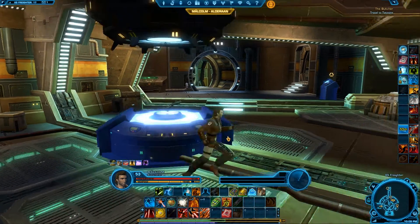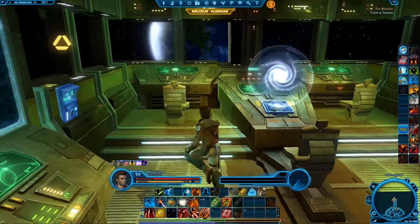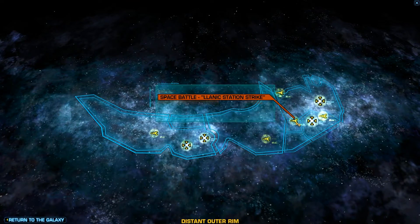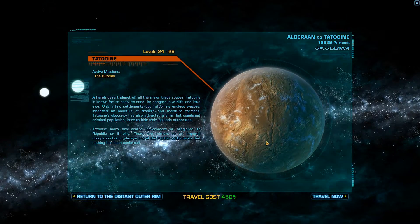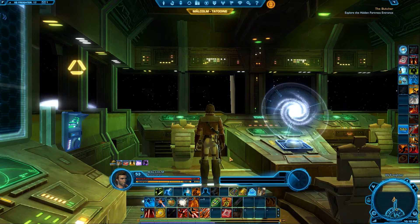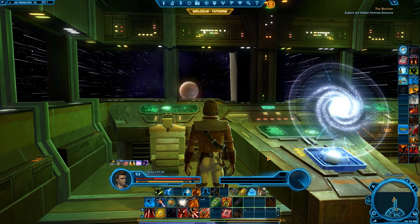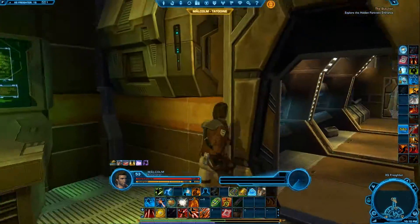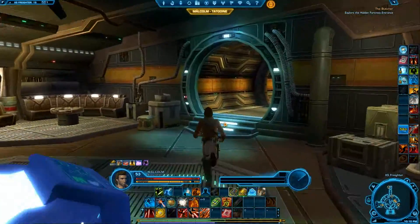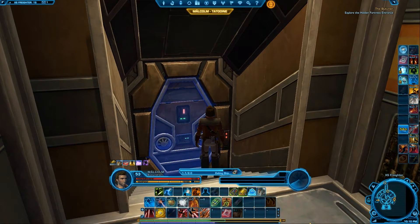Time to go face him and put him out of his misery. I need to go to the galaxy map and actually get over to Tatooine first. That would help — it's in the distant outer rim. We need to locate a hidden fortress entrance. It's a bit difficult if it's meant to be a hidden fortress, but no doubt our mini-map will tell us where we need to go. Since it's in Anchorhead, at least we don't have far to go once we get down to the planet itself.